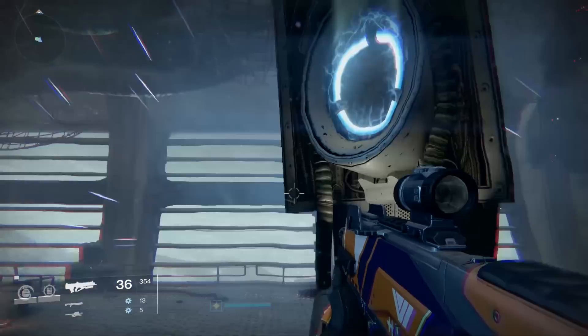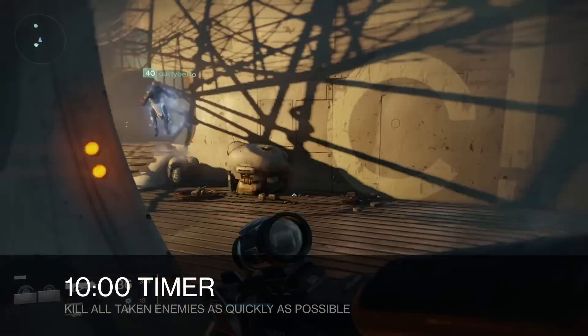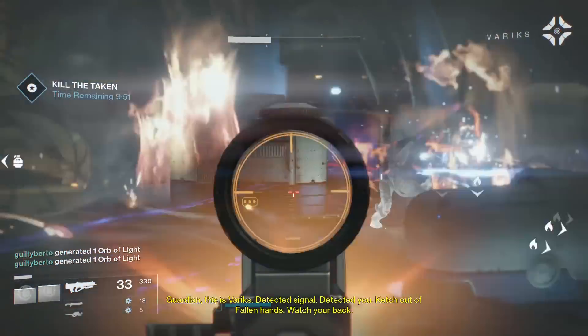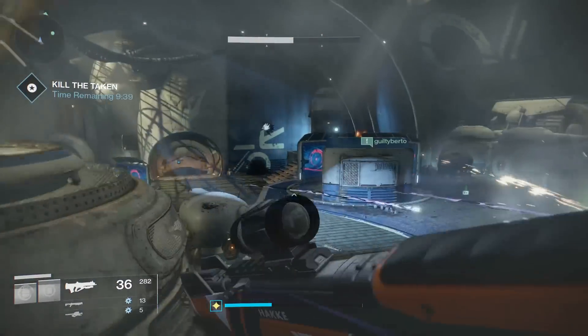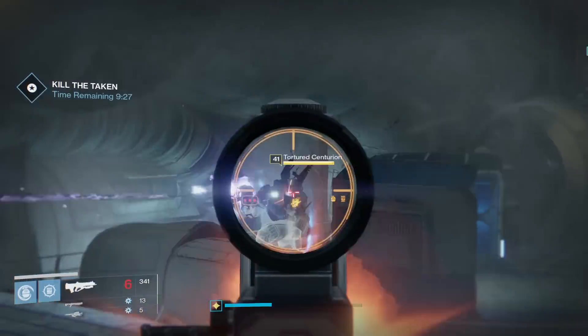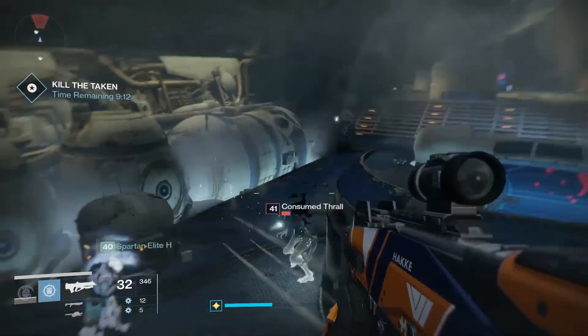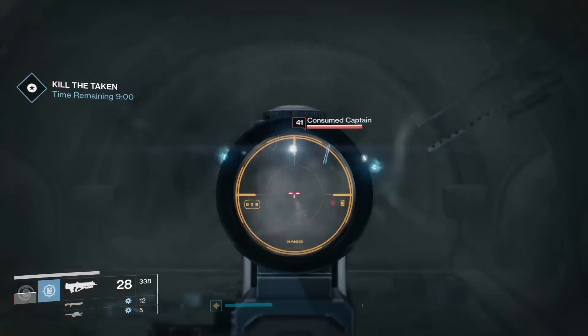Once you're inside the Catch, I believe this is where the 10-minute timer starts. I sped up the gameplay again because this takes quite a while — about 8 minutes and 30 seconds total. This first room is pretty easy and self-explanatory: just focus on killing as many Taken as possible as quickly as possible. You can be very efficient here — we got the first room down in 50 seconds, which was really quick for us.